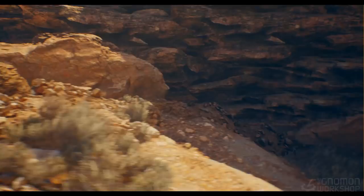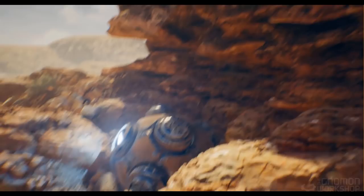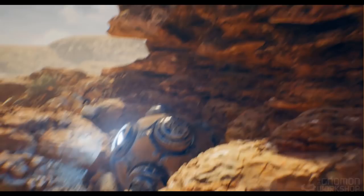We are going to focus on hitting the visual bar by creating a small slice of a look that happens early in the pre-production cycle of a game. While optimization and game design are always taken into account at the inception of AAA games, hitting the visual bar first is often the top priority by experimenting and utilizing the latest in tools and techniques. After hitting this bar I'm going to address ways to optimize the scene.